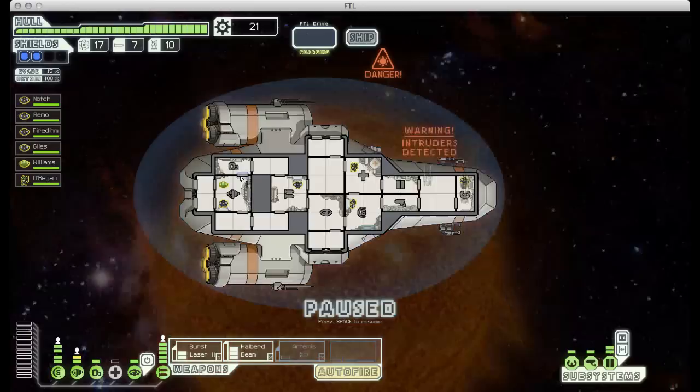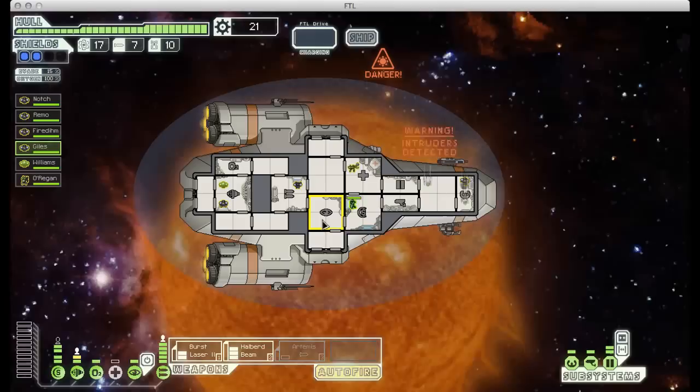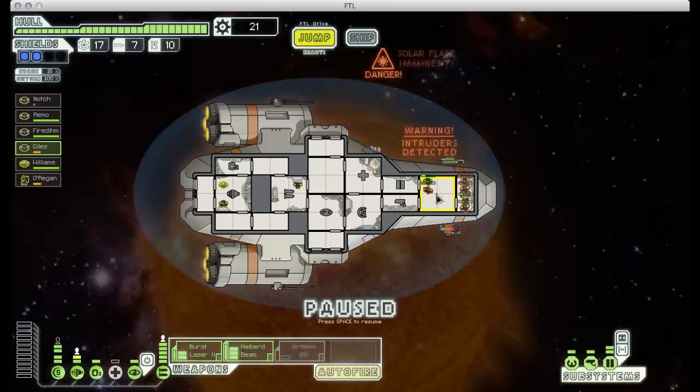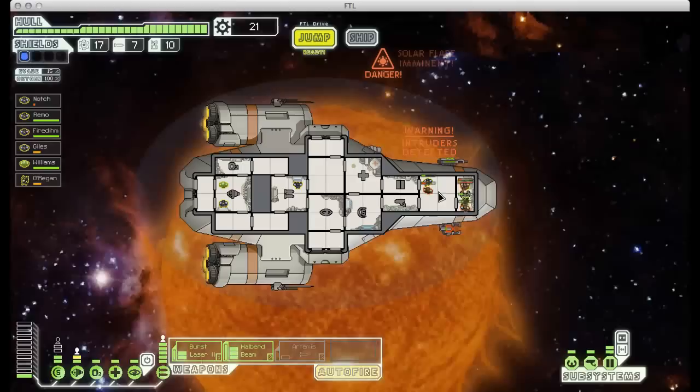Here we find ourselves in a hostile sector near a sun. Periodically, every 30 seconds or so, the sun will flare, which starts fires in random rooms on your ship - obviously bad news. We've also got a couple enemy boarders we're going to have to fight off while we wait for our engines to charge so we can jump out. I'm going to send my Mantis in to help our pilot, and have my shield guy deal with the other boarder. Our pilot Notch - Minecraft reference - is getting very low on health, so I'm sending him to the med bay right away. I don't need full shields since we're not in ship-to-ship combat, so I'll use some reactor power to turn on the med bay instead.